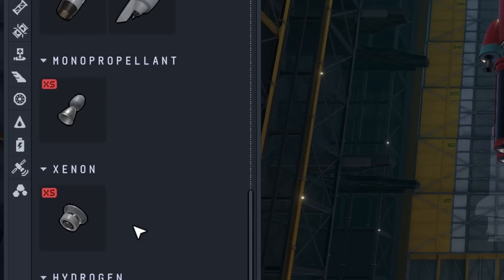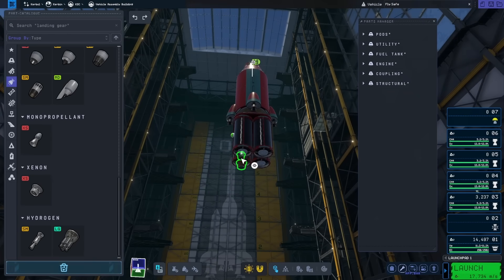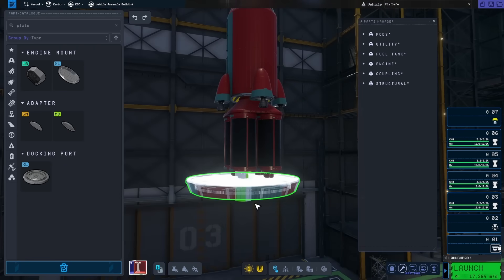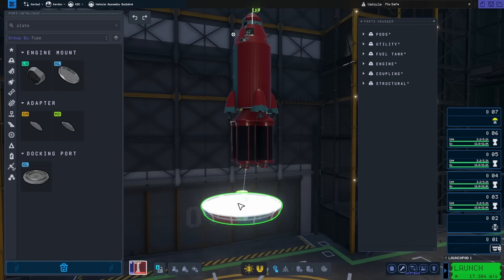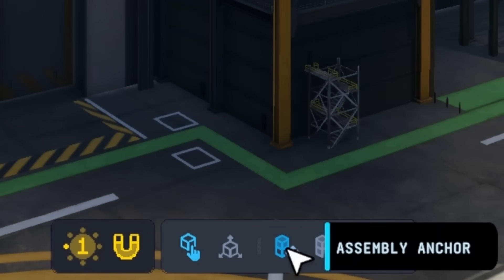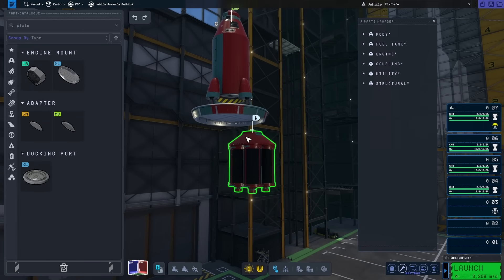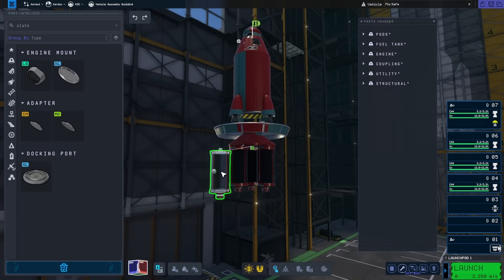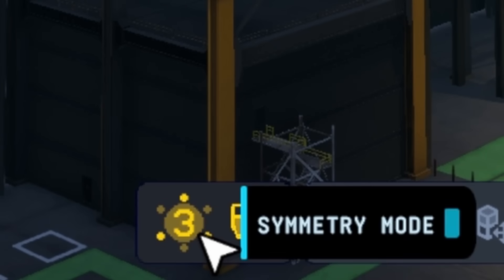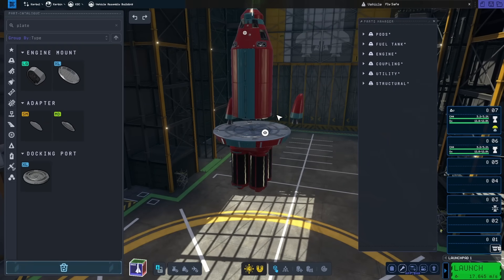It appears there's still only one xenon engine at the moment, the same Dawn engine from the first game, but I could still have four of those on there. With that done, I added an engine plate to stack the stage below it, used the move tool to bring it down out of the way of the engines, and put my xenon tanks back on. I then realized what the symmetry tool was and replaced everything with symmetric parts, which made things much easier.